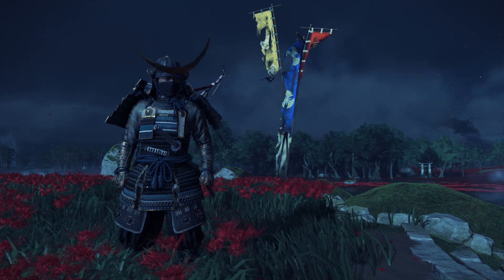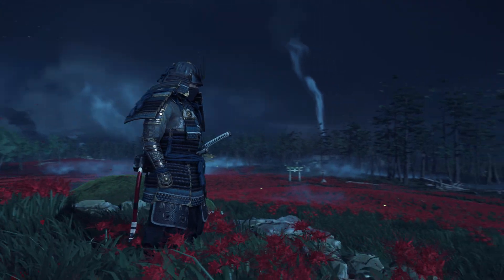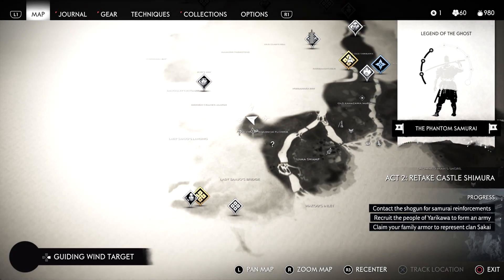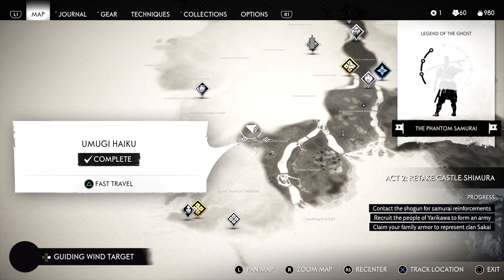Greetings, programs. This is Wretch. Welcome back to Ghost of Tsushima. And we are among the red spider lilies, guys, in the field of the Equinox Flower.